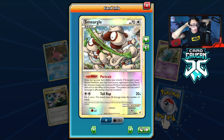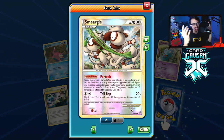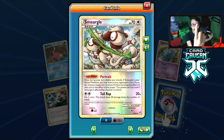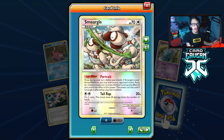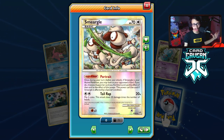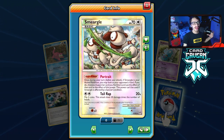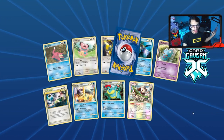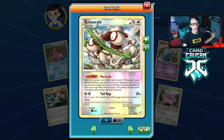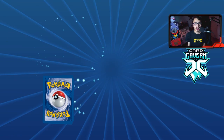Oh my god — we got a reverse hollow Smeargle! This is a money pull. This is one of the best cards in Legacy — honestly the most staple Legacy card apart from Junk Arm. This card is a must-have in Legacy; it's in two sets: Undaunted and Call of Legends. We just pulled the reverse hollow Smeargle — that is actually kind of nutty. This is an amazing pull. Reverse hollow Smeargle is probably worth upwards of 50 packs.